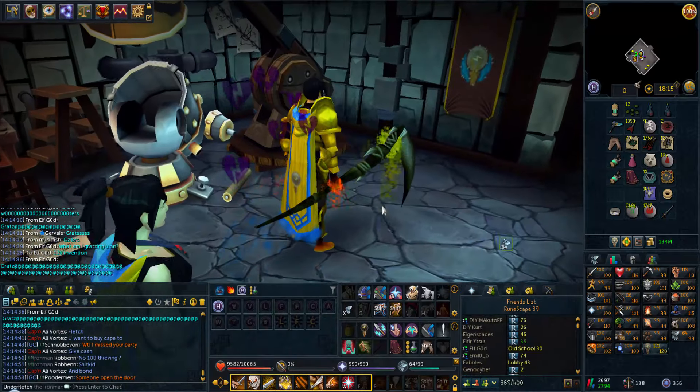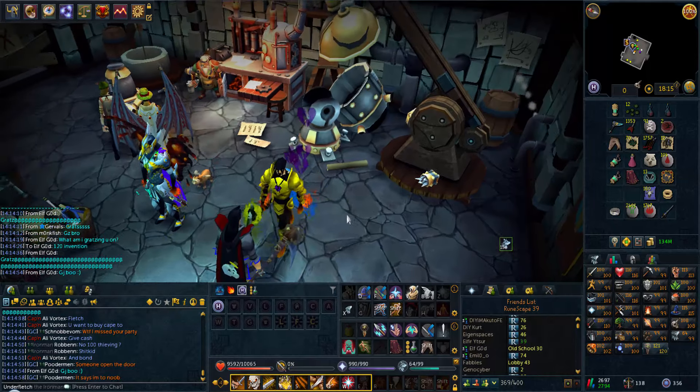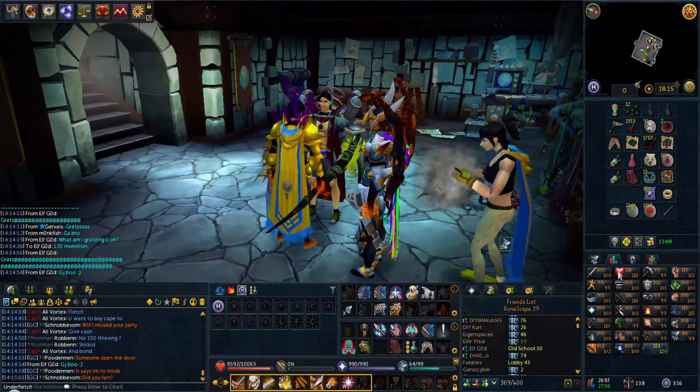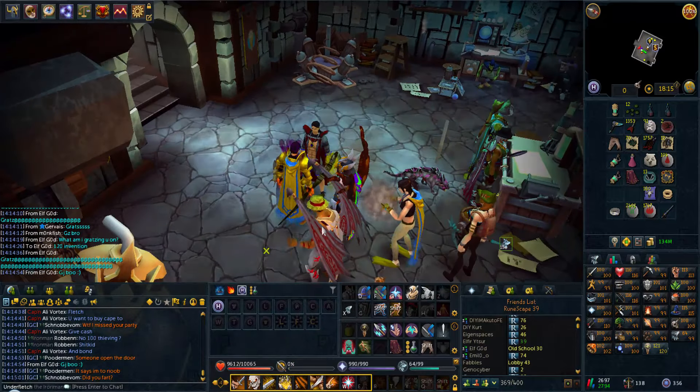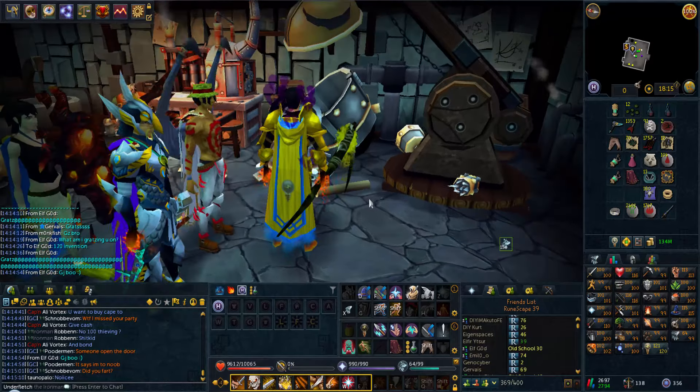Let's go grab the cape. Look at the spam coming in, everybody wants to come say hi. Let's go get the 120. Here we go - purchases a Master's Invention cape. 120k. There we go - first 120 cape on the Iron Man.